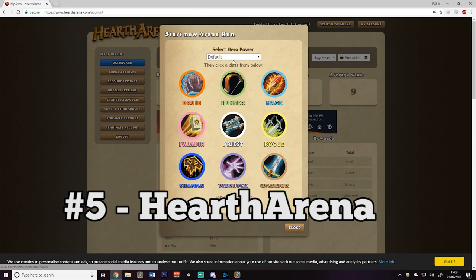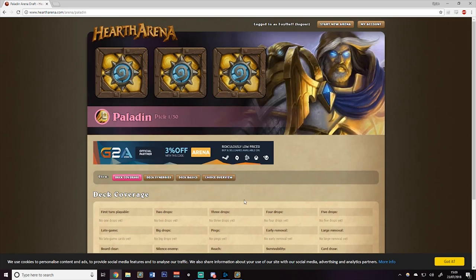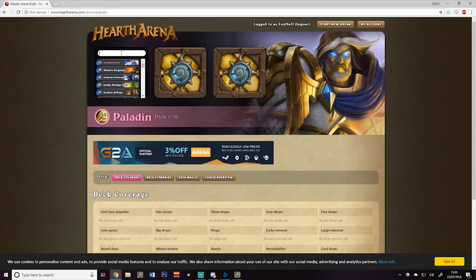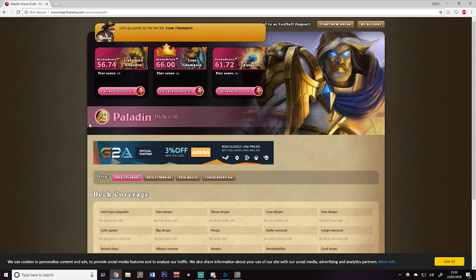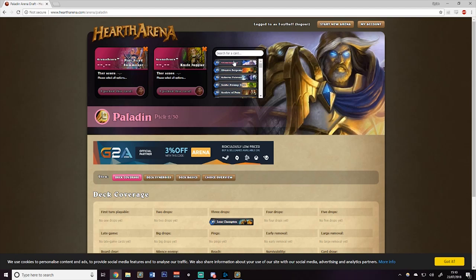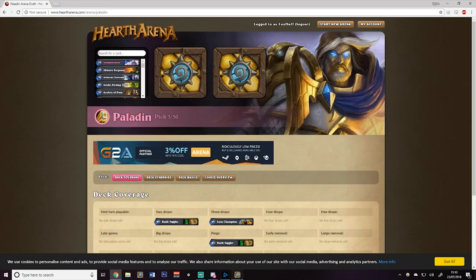Number 5: Hearth Arena. Last but not least is one exclusively for arena players. Personally, although I used to love the arena back in Classic, I'm way more interested in ranked play these days, so when it comes to arena my abilities are somewhat lacking. But never fear — why be good at something when you can get a program to help you? Hearth Arena is a fantastic tool that helps you build your arena deck using sophisticated power rankings that take into account synergies with cards you've already picked, curve, and the overall archetype of your draft. It comes as a standalone app that automatically evaluates your arena choices, and also has a browser-based version if you're on mobile. This is one almost guaranteed way to improve your arena gameplay and help grow your collection, especially if you're a free-to-play player.